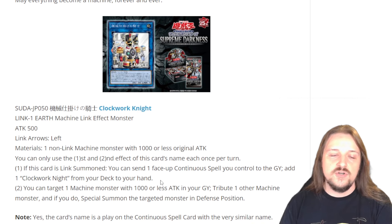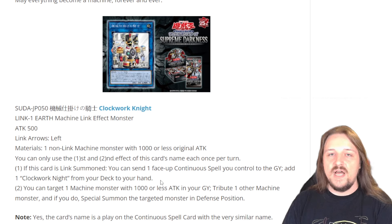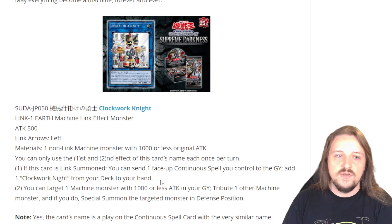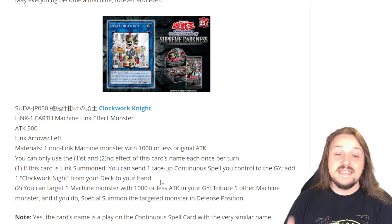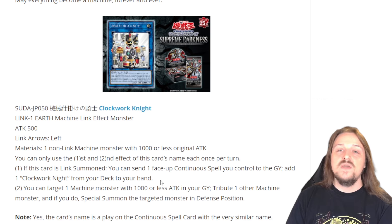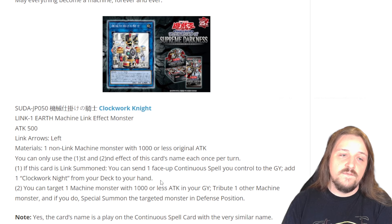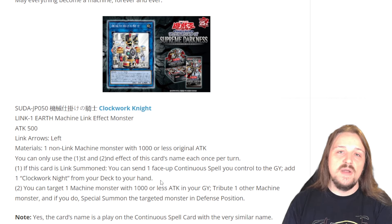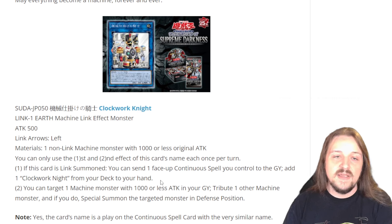That lets you deal with every single monster on your opponent's side of the field, and if you did search Power Bond, you can go in for a copy of Cyber End Dragon, Cyber Twin Dragon, Rampage Dragon — there are all sorts of different plays you can go into using this card. It's only going to be a one-of in any sort of deck that you play it in, but it's insane that you can summon something like Fortress Dragon just by summoning this card with a copy of Cyber Dragon Core and get so many different pluses off of it.